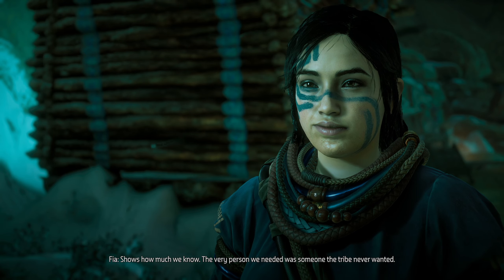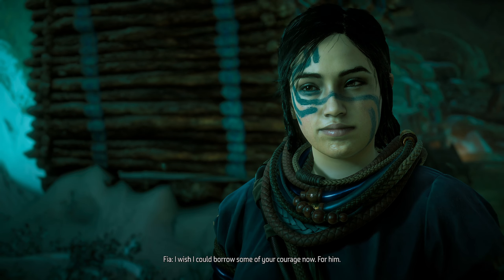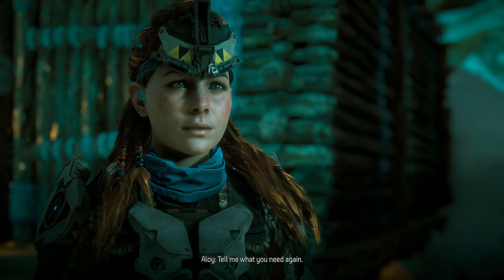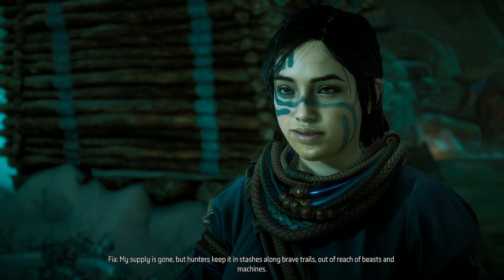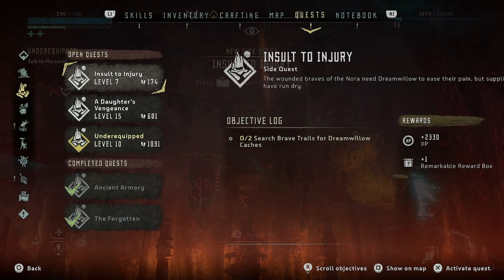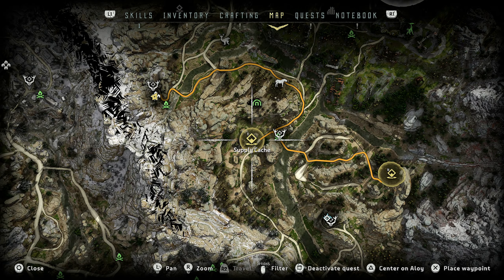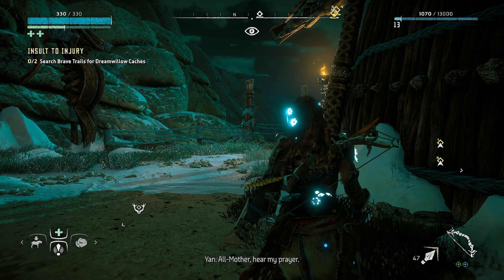You said — no, it's a little stabby stabby — I take it you know who I am? I do. I know a lot of people didn't want you in the proving, but if you hadn't been there everyone would have died. Shows how much we know — the very person we needed was someone the tribe never wanted. Tell me what you need again. Dream willow — an oil made from the bark of water willows that brings sleep and numbs pain. My supply is gone but hunters keep it — there should be some left. Okay, I'll check the stash. Wait, oh my god — that's really far down there, man.